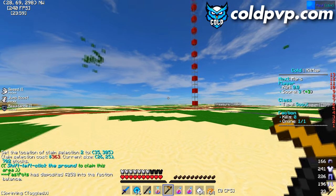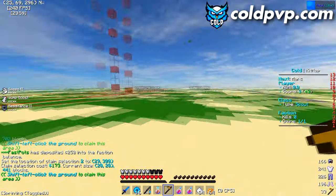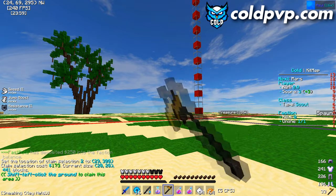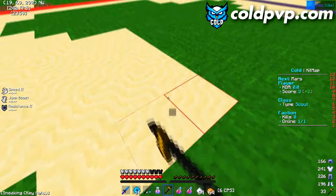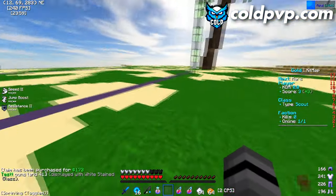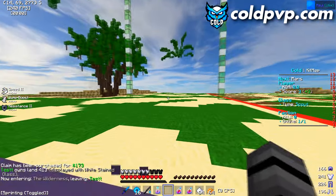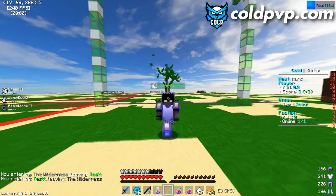After you set both positions, do '/f d all' — though 250 may not be enough, so right-click again and then shift and left-click the ground. This will go ahead and claim the land for you. If you do '/f map' you can see your claim. Note: you cannot claim inside another faction's claim.